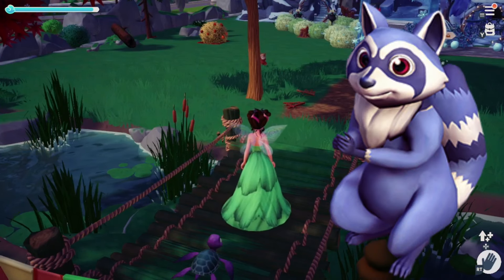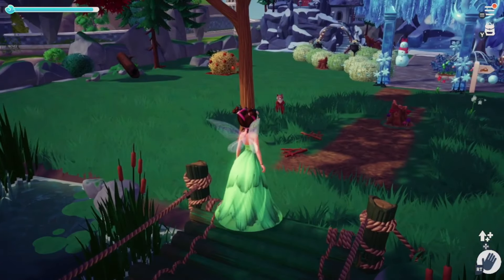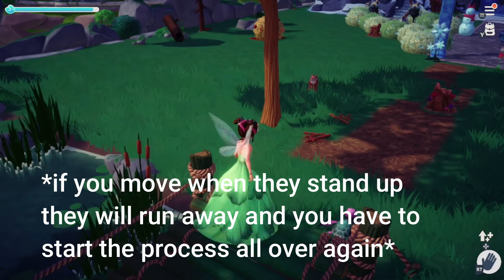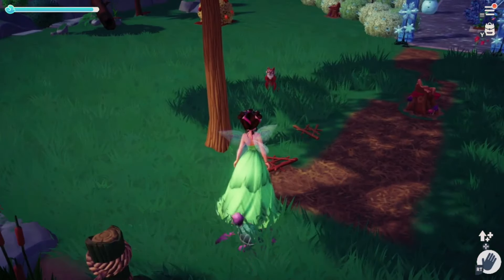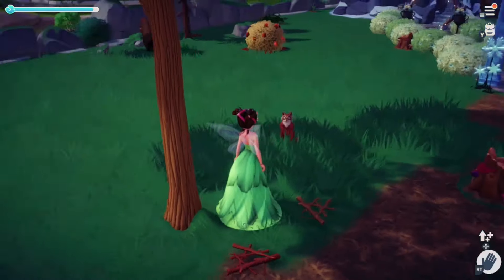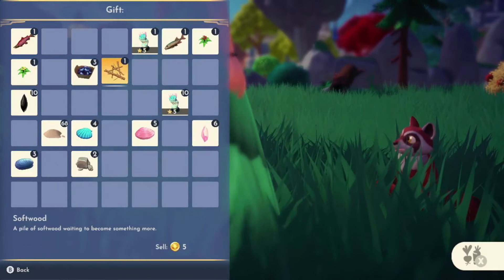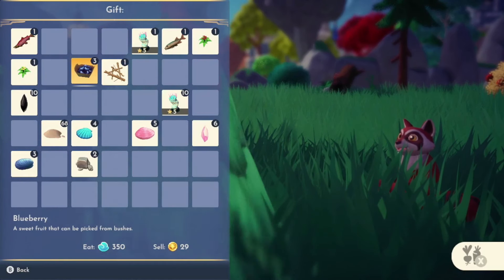Next up are the raccoons found in the Forest of Valor. You approach the raccoons the same way you do the crocodiles — walk up to them until they sit up and stand up and look at you. Once they sit down, you can approach them, but when they stand up, stop. It's another game of red light, green light. Once you get close enough, they'll sit down and then you can approach them. The raccoon's favorite food is blueberries, but if you don't have blueberries, they also like any of the other berries found on the bushes in your valley.